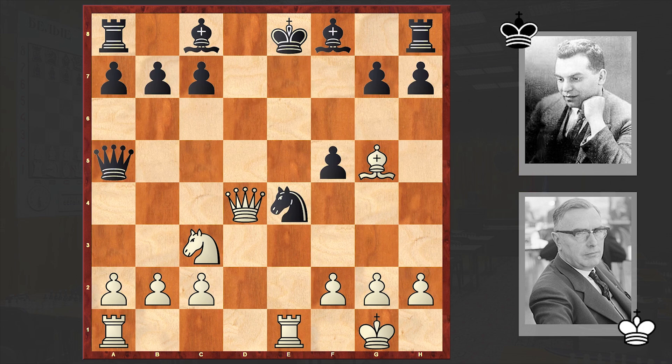So after a5 we have Bg5. White is now connecting the rooks and creating a threat like Qd8 check. But it turns out that Reti was okay with this threat and he played Qc5.